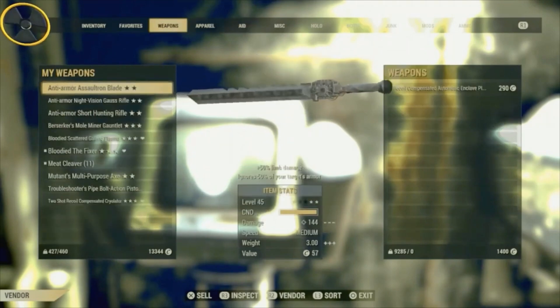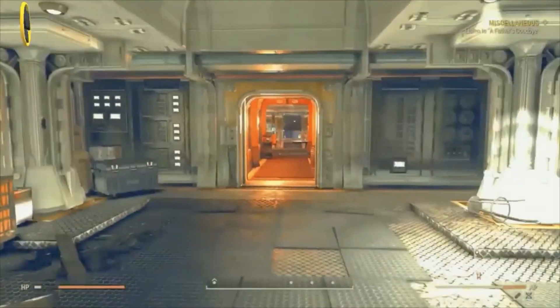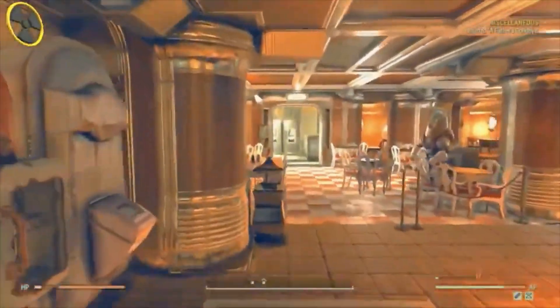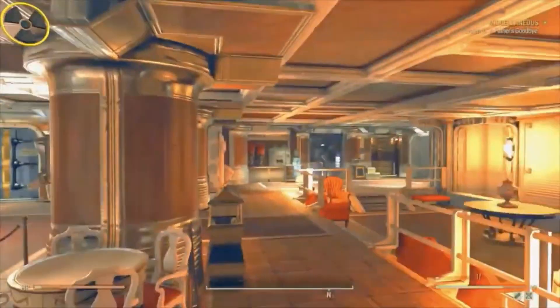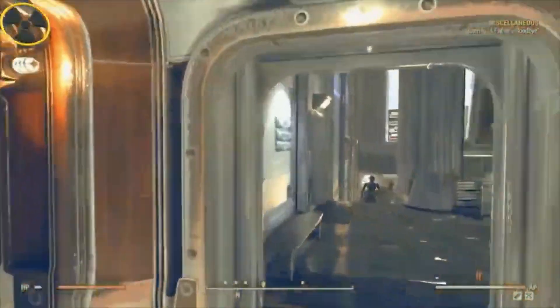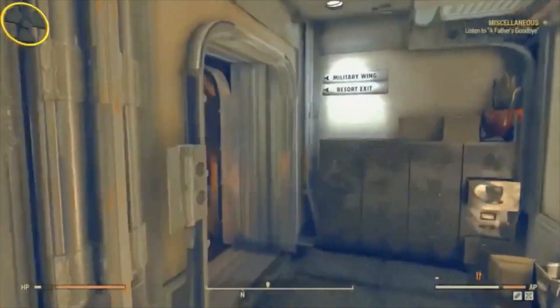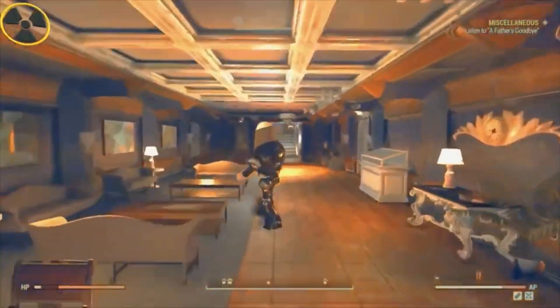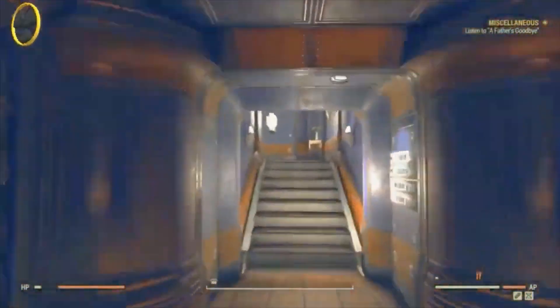I've been playing this game for over a year now and I come down into this bunker and still get lost — it's so confusing. I find it really difficult navigating around this massive vault bunker. Running around here, you will come across some more vending machines in the shape of Modus.